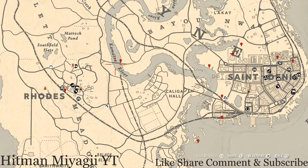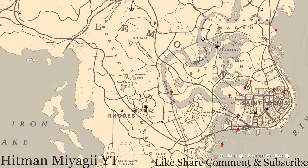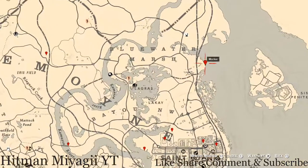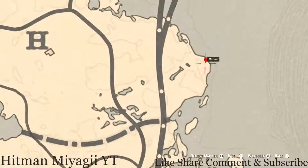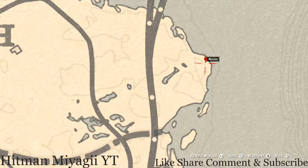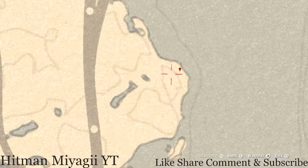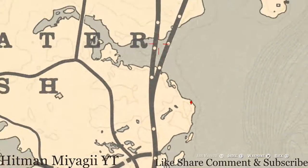Let's get to the items around the Lemoy area of the map. Starting with the highest priority — there's a fossil right here at this location. Come over here with your metal detector; it's between this little line and the shoreline. Come right here with your metal detector and you will dig up a random fossil.